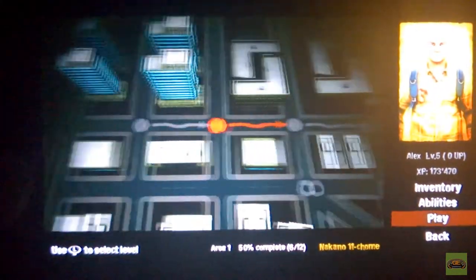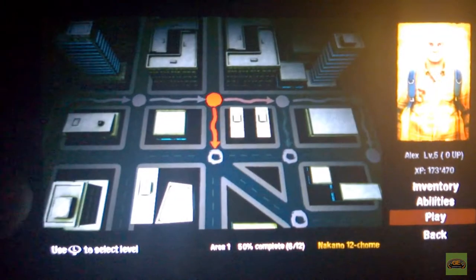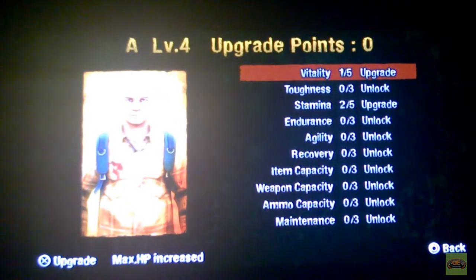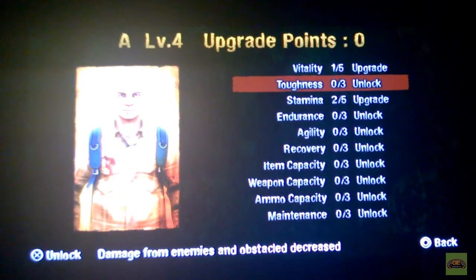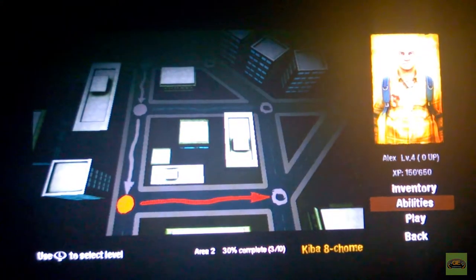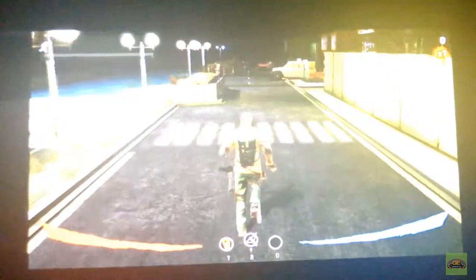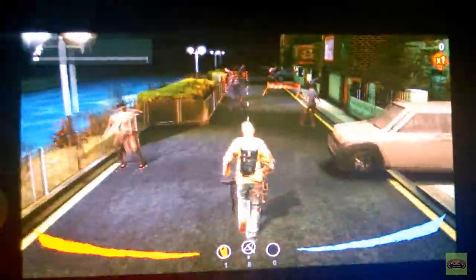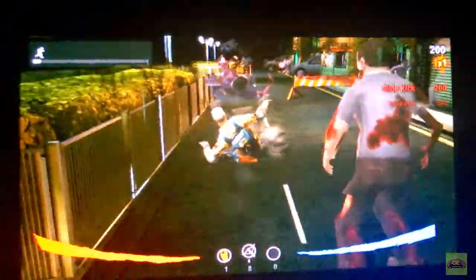There's a map and you follow different paths — you can take some branching paths and have some options in terms of what you want to tackle. There's a leveling-up system where you earn points depending on how well you perform in the levels themselves, which you can use on character attributes.